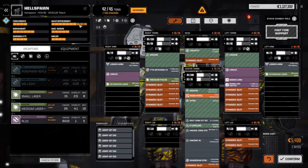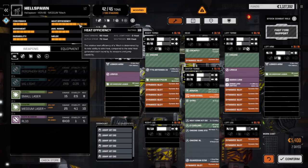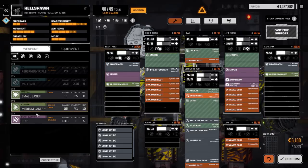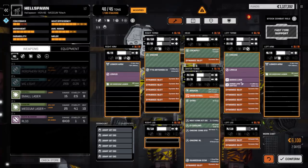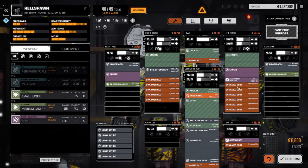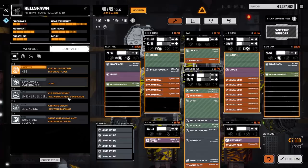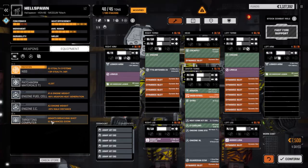Heat-wise we're looking at an alpha strike of 72. I'm going to pull the medium pulse out - we'll use that on a mech that's going to be closer in. I want to pull my LRM ammo down into the legs just to keep it out of the way. Now we should have about five tons free to add stuff.